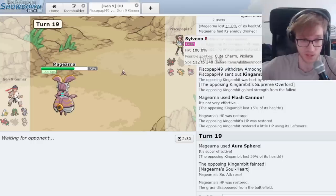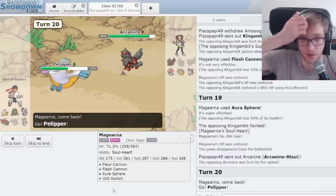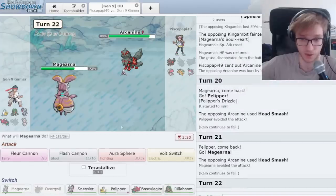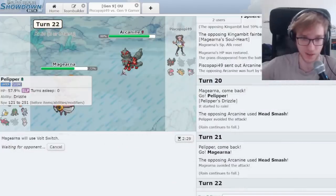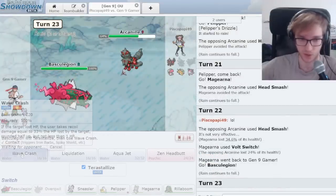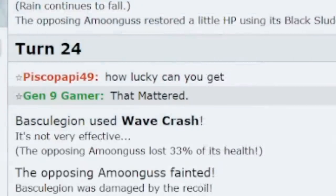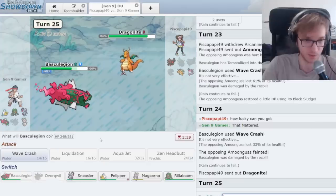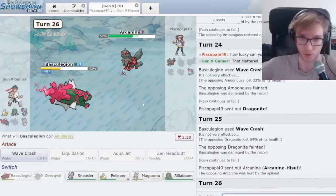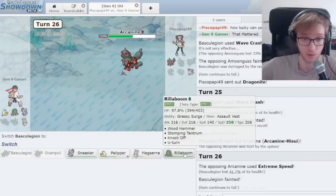I think Baskia Legion cleans this one up — a simple Tera Water Wave Crash for the ages. If they Head Smash me, so be it. Actually, we can go Magearna and vault out and keep our Pelipper. We didn't need it though — that would have covered Flare Blitz as well. We get to have our cake and eat it too. We simply Wave Crash and it's going to be fine.